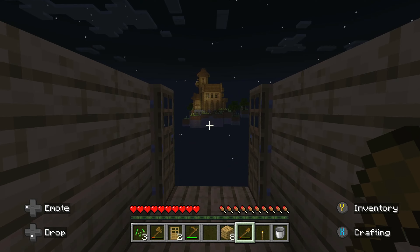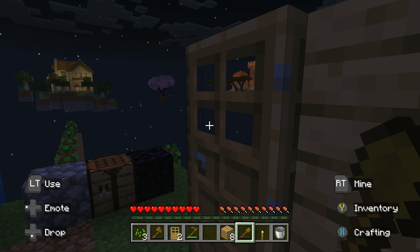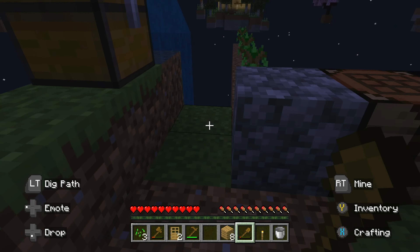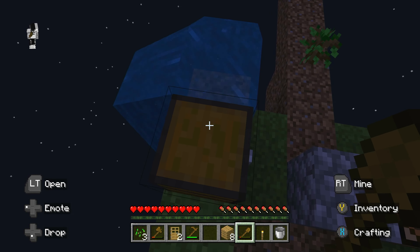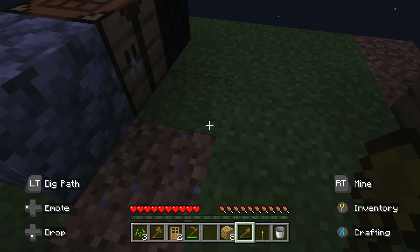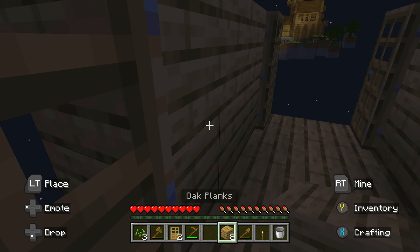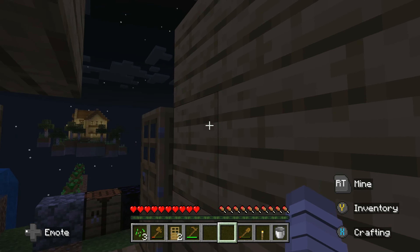Because this house has iron and we can't get those diamonds without it. I'm just going to use these waterfalls just in case I fall off the island. In case I ever do die for real — let's start building more of the house.